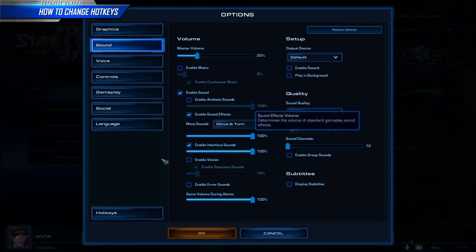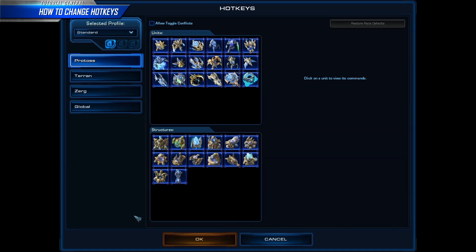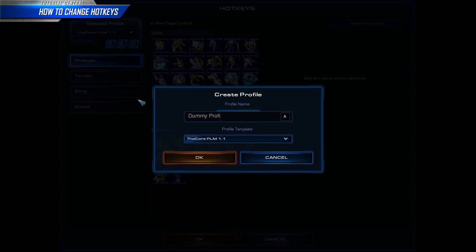First, go to Menu, Options, and Hotkeys to get into the in-game hotkey interface. At the top, you can select layouts from a list of standard and installed layouts. When experimenting with a custom layout, it's usually a good idea to create a new profile and work in that space so you can go back if you make a mistake.